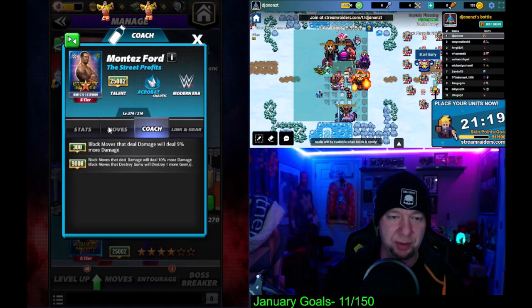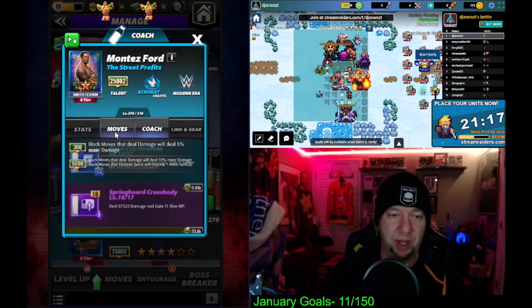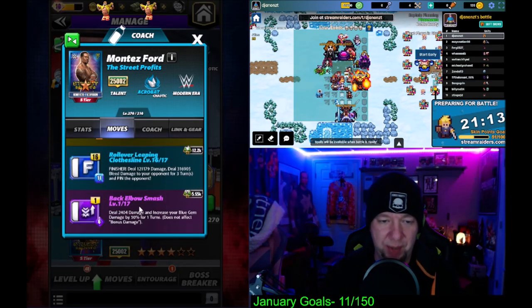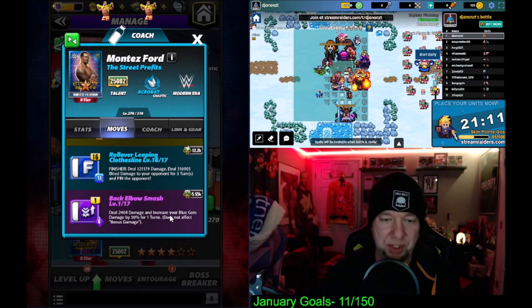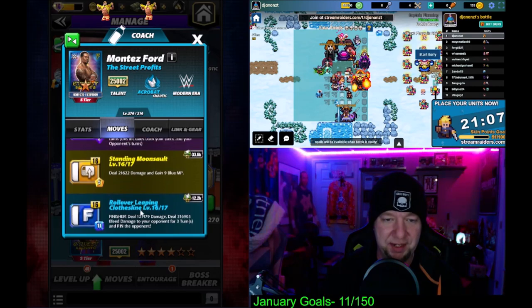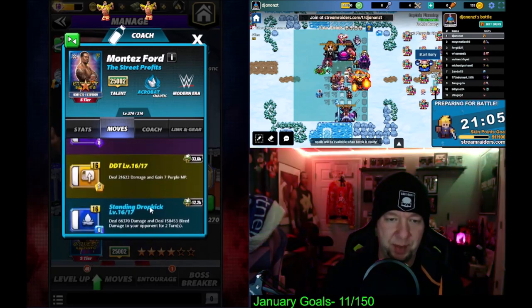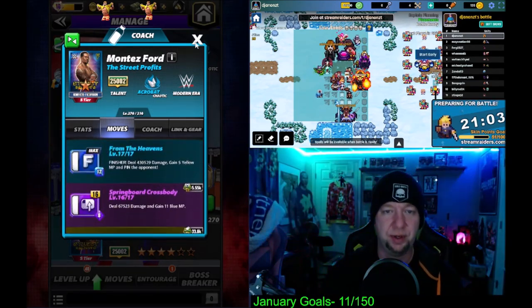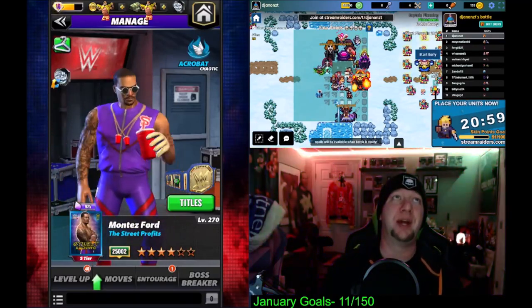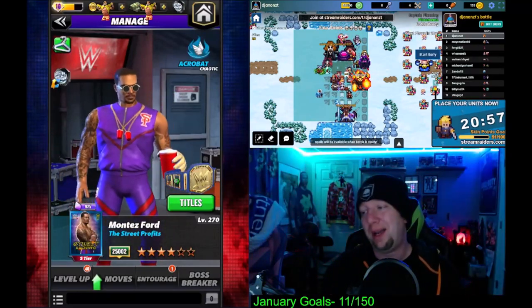Black moves deal 10% more damage, destroy an extra gem. Now at six-star, his unlocked move — the back elbow smash — deals damage and increases your blue gem damage. To be honest, he doesn't have a single move that makes blue gems. So I really don't see the point of that move. Why would they have done that?